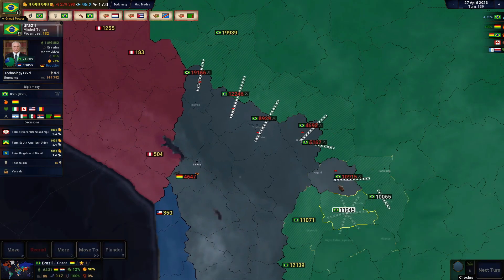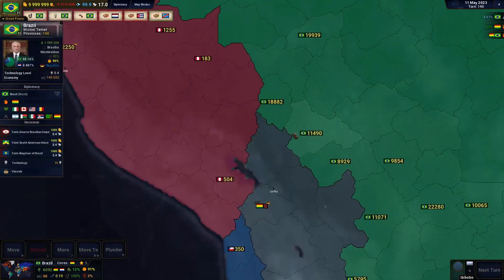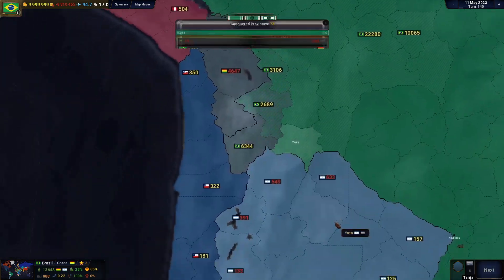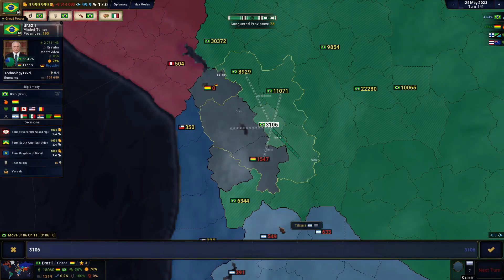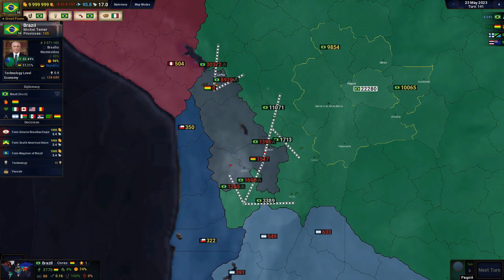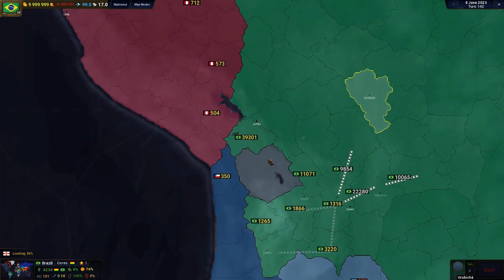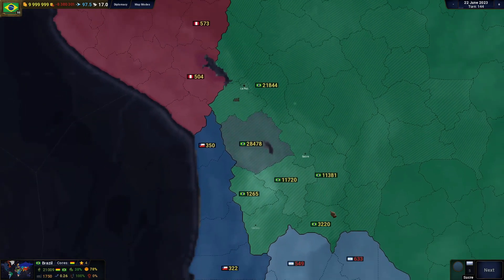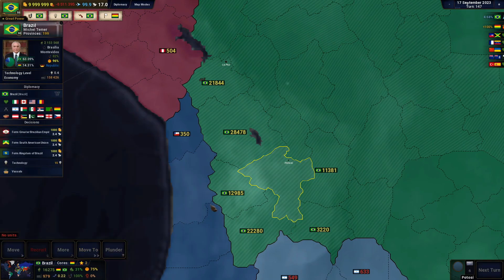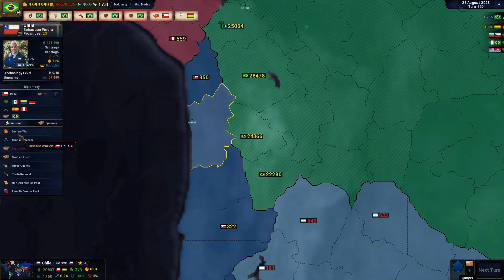Rush them a little bit more. Let's take all this — take the capital, go down over here, protect this area. And that's little Bolivia down. We also need a few provinces from Chile, so we need to invade Chile here as well.